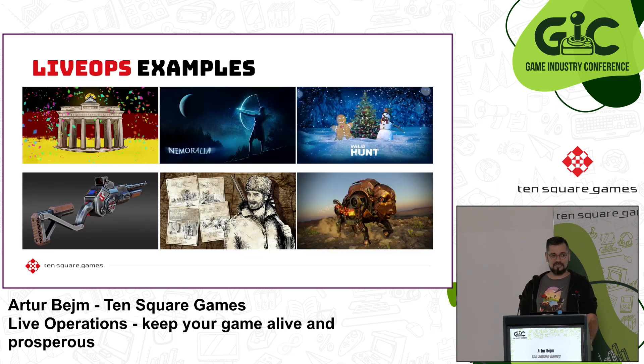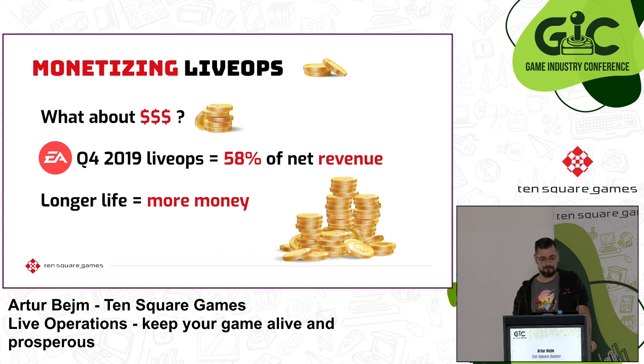Basically anything can be your inspiration: real life events, important occasions for your player base, ancient festivals, moon phases, pop culture — that's a weapon inspired by Ghostbusters — historic events like the Lewis and Clark expedition in the United States, or even popular themes like steampunk. Looks great, but what about money? Is it profitable?